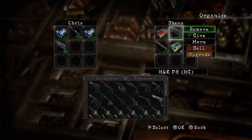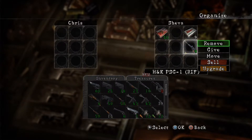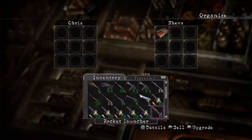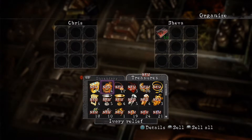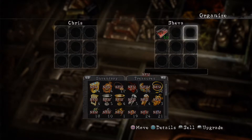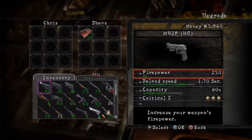Before we start, I just want to highlight the handguns. Since this is professional, you should have unlocked all handguns. I just want to get through professional - professional is not really my mode, by the way. I sucked in professional. I want to highlight the M92F - all handguns are good.